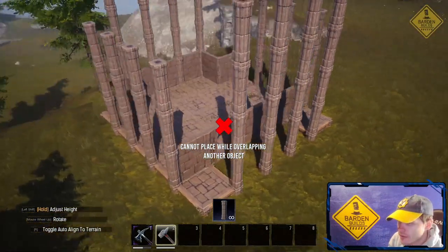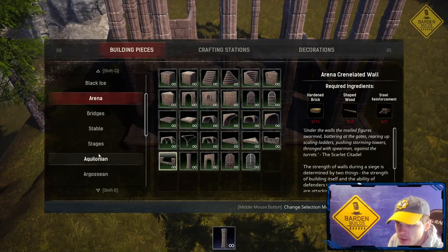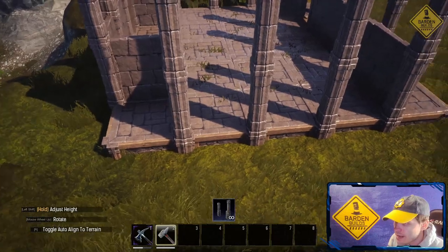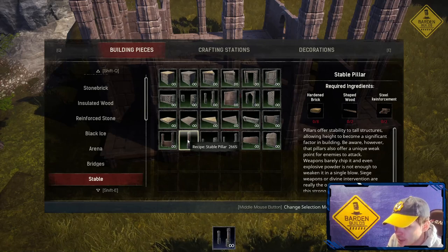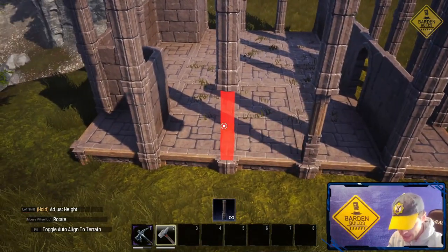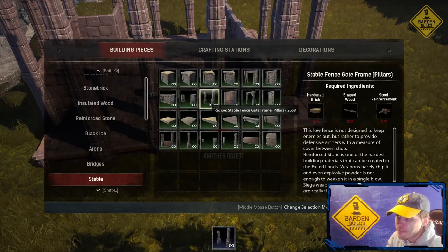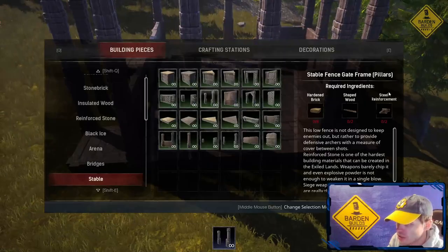All right, that looks right. So now, working on the sides — these are actually gonna be windows, and we're gonna merge some pieces together. First off, we're gonna start by placing the stable fence gate frame pillar pieces. Something you might notice right away: I can't place it right in this spot because these pillars are actually too wide. So in order to allow us to do this, we're gonna switch and change these first arena pillars out to stable pillars — they're a little bit smaller — and that gives us the ability to place the stable fence gate frame pillar pieces. Let's go around and do both sides at the same time.